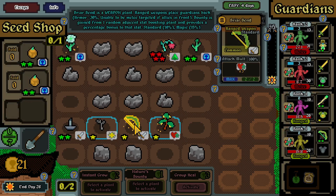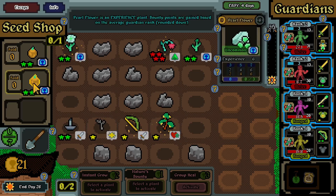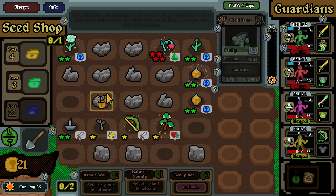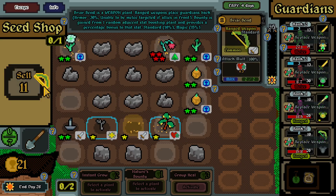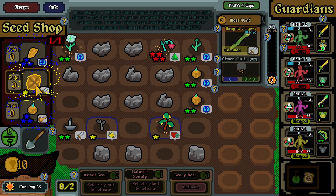Has no bounty. Black chili - we got more experience plants. Might as well just place them down. We might sell this one for now and get a bunch of rare ones - yes.